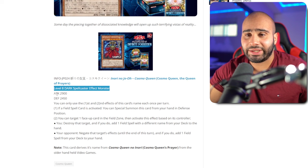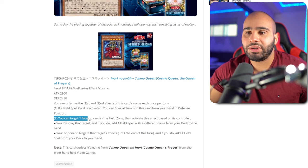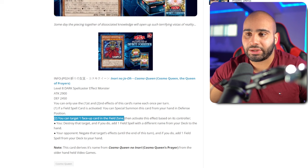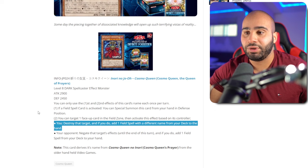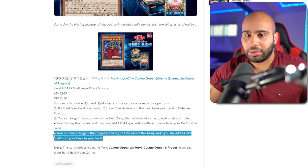The first card is Cosmo Queen, the Queen of Prayers. This is like the third or fourth Cosmo Queen. Level 8 Dark Spellcaster, same stats as Cosmo Queen. Both effects are once per turn. If a Field Spell card is activated, you can special summon this card from your hand in defense — that affects your own Field Spells and your opponent's. You can target one face-up card in the Field Zone. That's an Ignition effect, Spell Speed 1, not a Quick effect and not a Trigger effect. If you're targeting your own Field Spell, you destroy it and add a Field Spell with a different name from your deck to hand — that is Ancient Fairy Dragon. If you're targeting your opponent's Field Spell, you negate that Field Spell's effect and add a Field Spell from your deck to hand. That is not too bad.